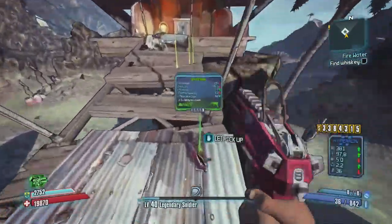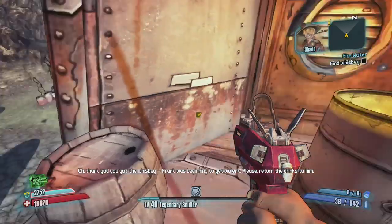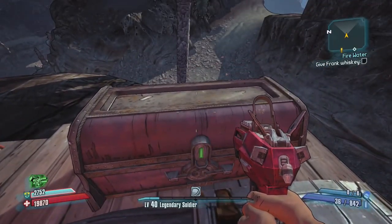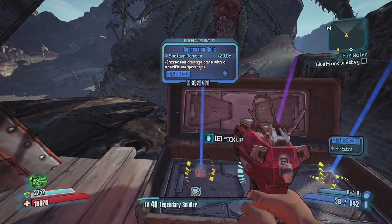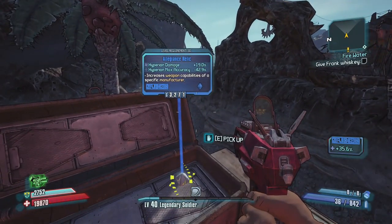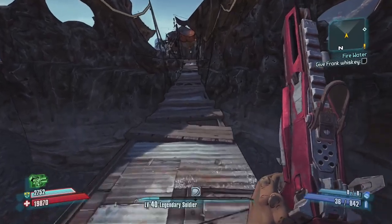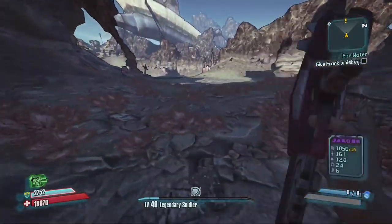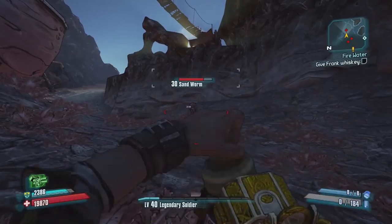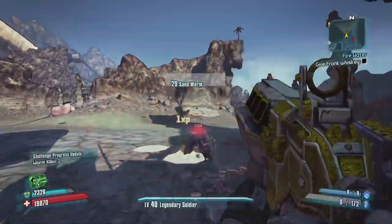I'm trying to think of what kind of trailer to do — it's got to be about gaming. Found the fire water. Frank was beginning to get violent — thank goodness I got the whiskey. These chests are better — three thousand dollars. Found a new shotgun with shotgun damage bonus, recharge rate, Hyperion damage, max accuracy minus 42%. The best thing to fight worms is definitely a shotgun.